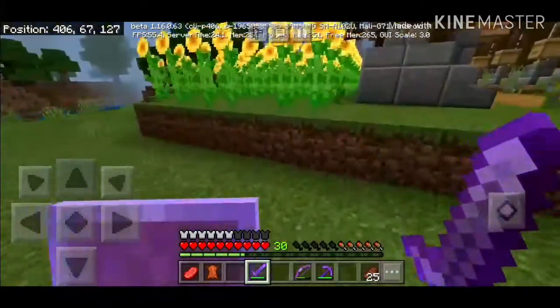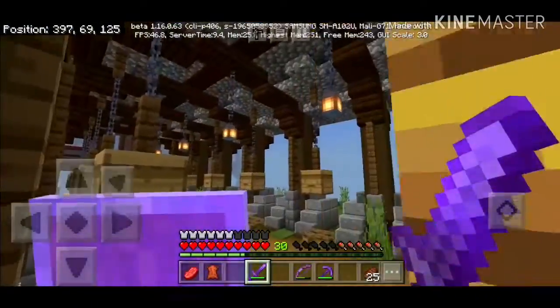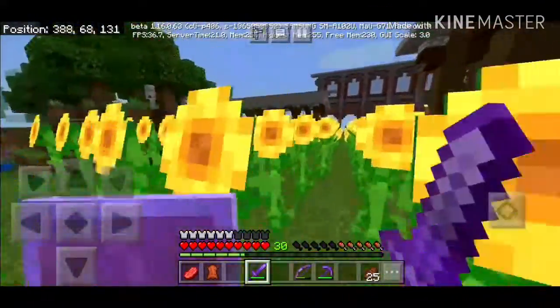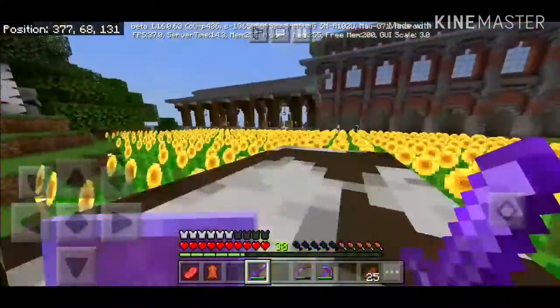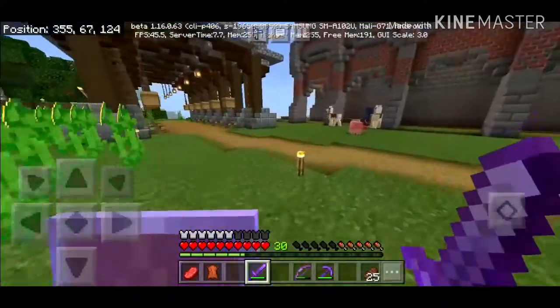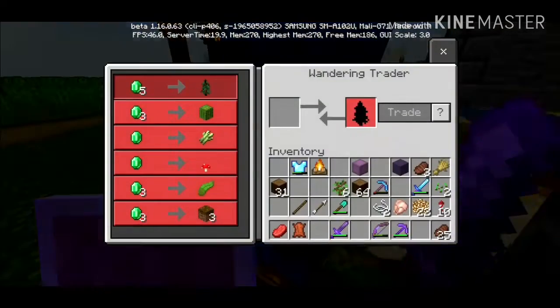Okay, I got a bunch of sunflowers placed, and I also made more beehives because I was breeding bees, so that's good. I also set up this side to get it ready for bees if they want to come over here. Let's see what the wandering trader has — anything interesting? Not really.